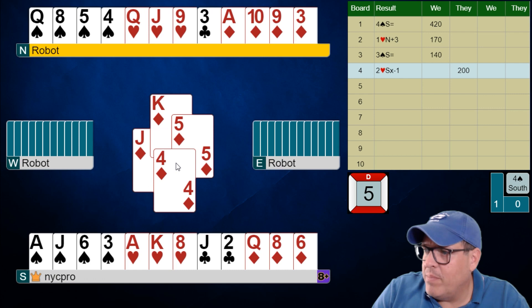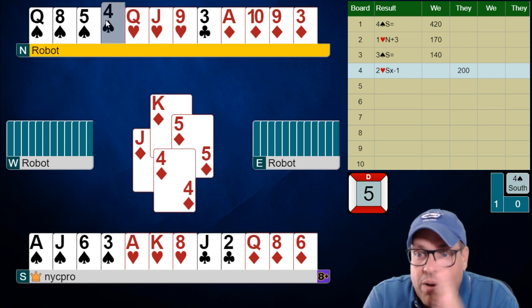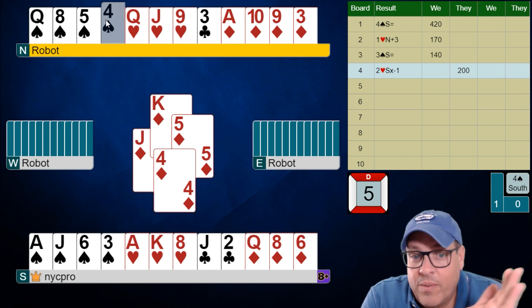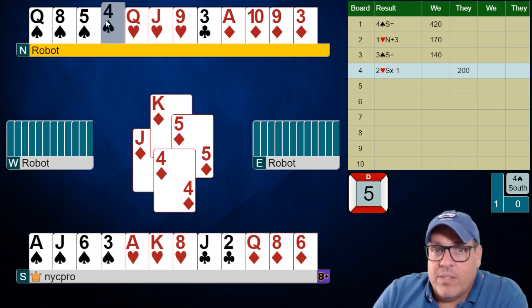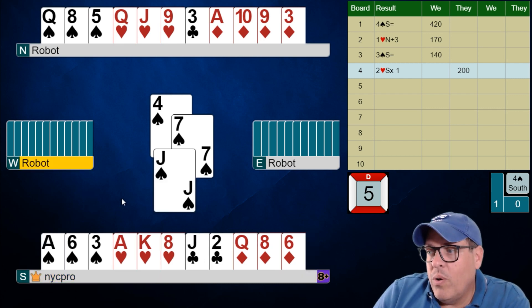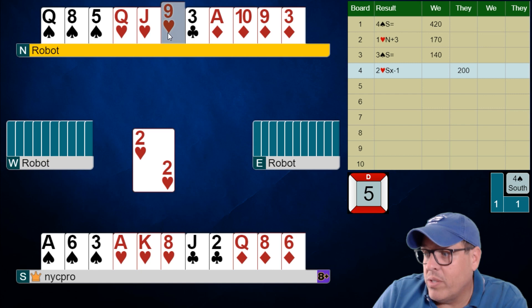So we'll win that king of diamonds in dummy and we're gonna play spades. This is the way we are always gonna play this card combo. When we are lacking the ten of spades or the nine in any meaningful way, we are going to take one finesse and then play for one holding only — king-small on side. So we're not gonna play the queen because them covering would be good for them, not us. We're gonna play low to the jack, and if this lost — which it did — now we hope trumps just break evenly and we're all set.